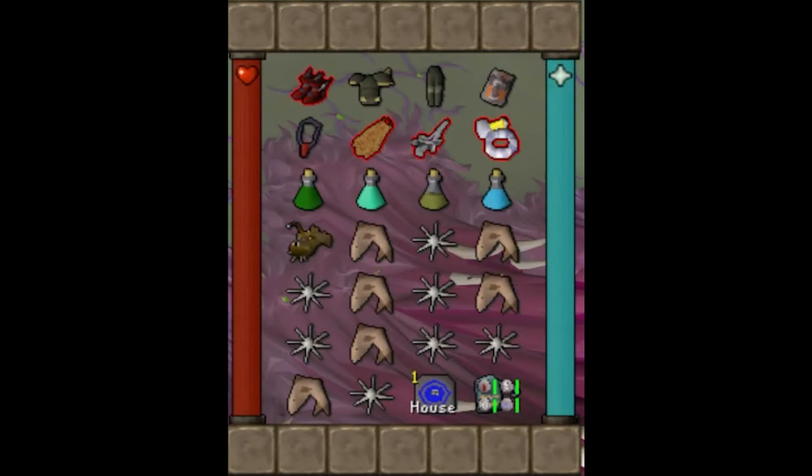In my inventory, I bring a Super Combat Potion, Prayer Potion, Antidote++, and Ranging Potion. I also bring one House Teleport Tablet, my Rune Pouch filled with Air, Blood, Soul, and Death Runes, and fill the rest of my inventory with combo eats like Sharks and Karambwans.